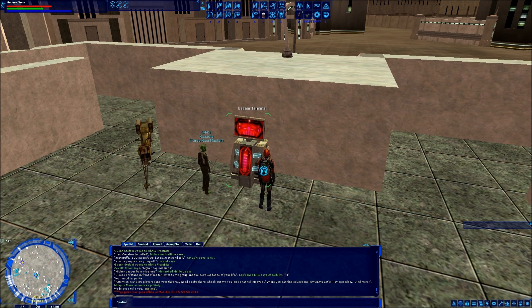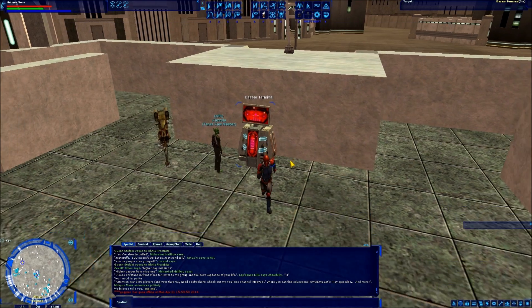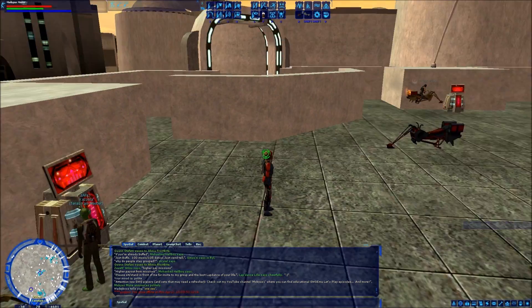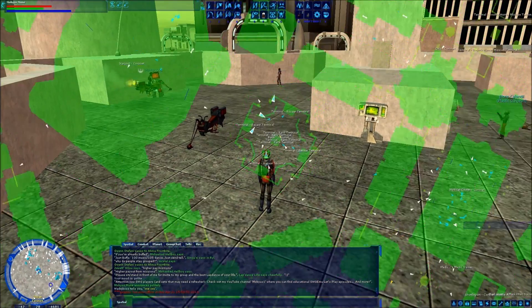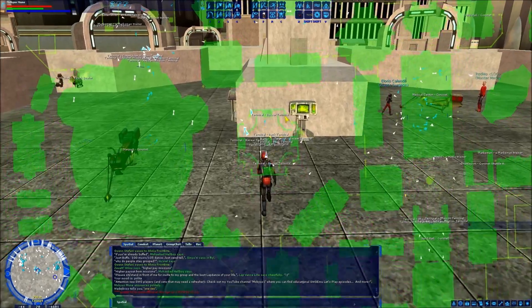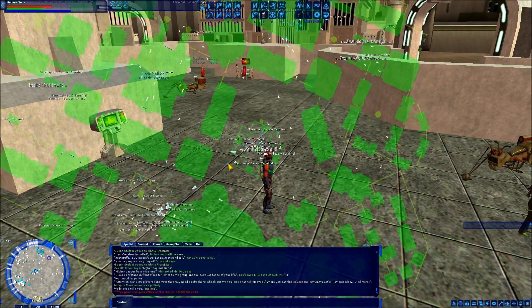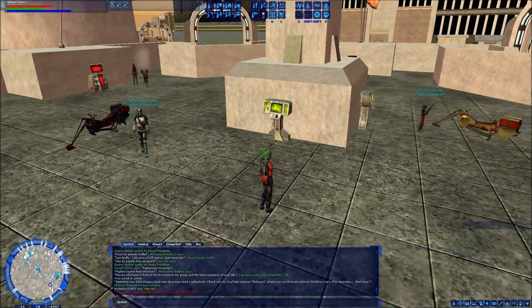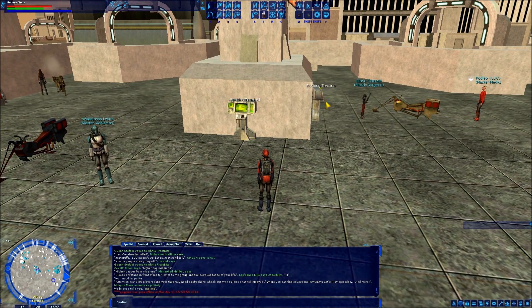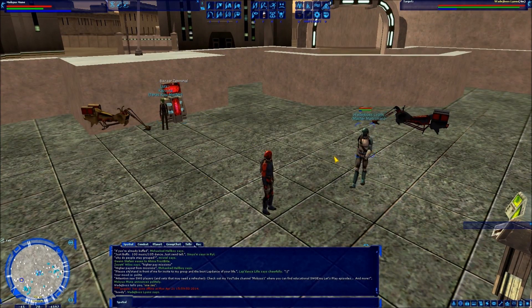This one is going to be focused specifically on the bazaar. Bazaar terminals can be located in several different areas. I'm in Coronet on Corellia right now, and in most major cities you're going to have a bank courtyard area — whatever you want to call it — it looks like a little maze. There are banking terminals around the center, and nine times out of ten you're going to have bazaar terminals around the outside.